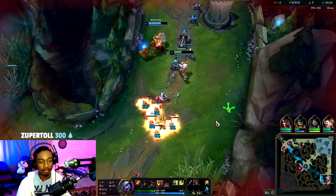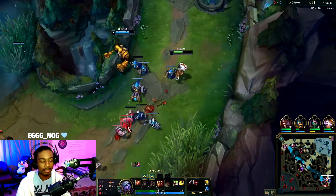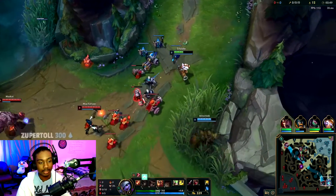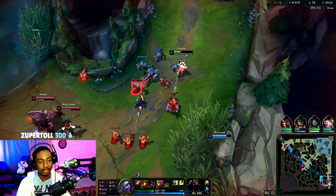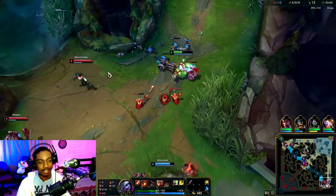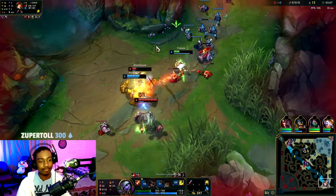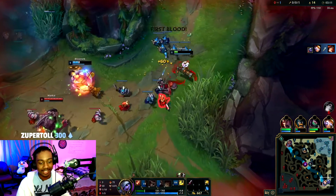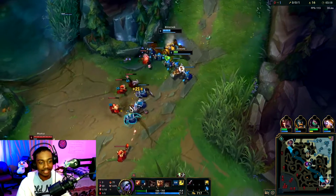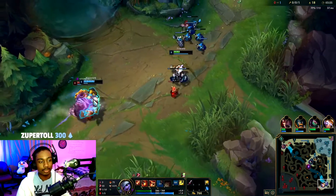There's so much poke and I have a Blitzcrank who's not even engaging. Now he's level two — I think he'll go for something. Stand forward, I'll take Q because I think he's going to go for a hook. You need to engage, man. Blitz, we need to force something. That's what I'm talking about — we have to engage or else they poke us out. That's basically how this lane will go. Tristana is good with healers, shielders, and engagers — all of the above.